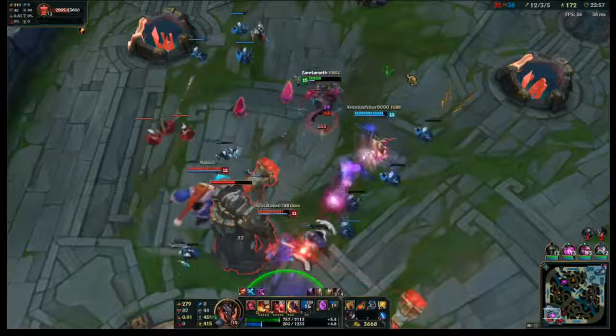The rest of their team's up, so I get out of there. Cain doesn't really need Flash because of his Q mobility.